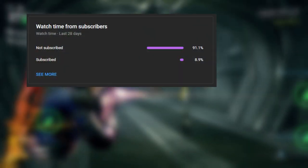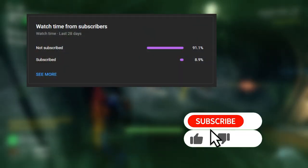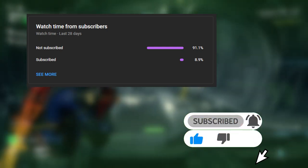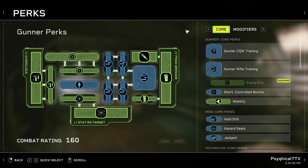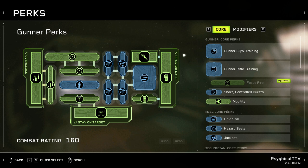Before we head into the perk grid, only a small percentage of people who watch my videos are subscribed — please consider hitting that subscribe button, it would really help out a small YouTuber like myself. When we head into the perk grid, we can see the Remote Detonator Replacer perk on the Frag Grenade. The second perk taken for the Frag Grenade will be the Disorienting Blast perk.